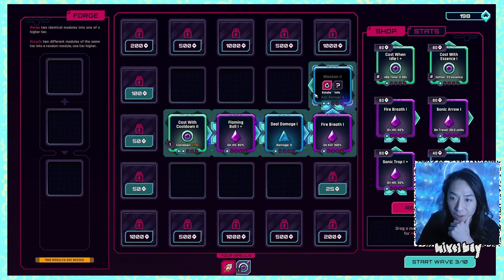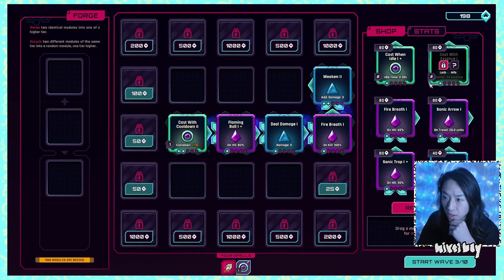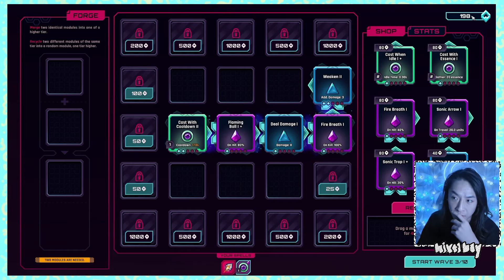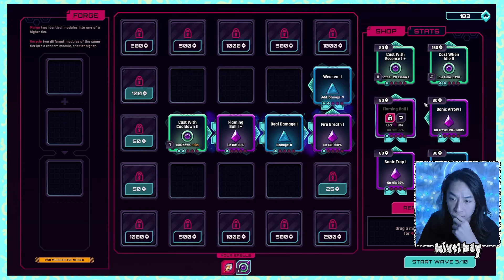The enemies don't have that much health — they spawn very frequently and attack speed is a real problem in this game. Cast with essence: you gather 20 essence then you shoot it, but I only got around 100 that time so that feels like a really bad idea. Idle time is obviously a bad idea. I'm going to re-roll — cast when idle, cast with essence — they gave me the same ones again. The price went up so it definitely did re-roll. I'm not going to do either of those.